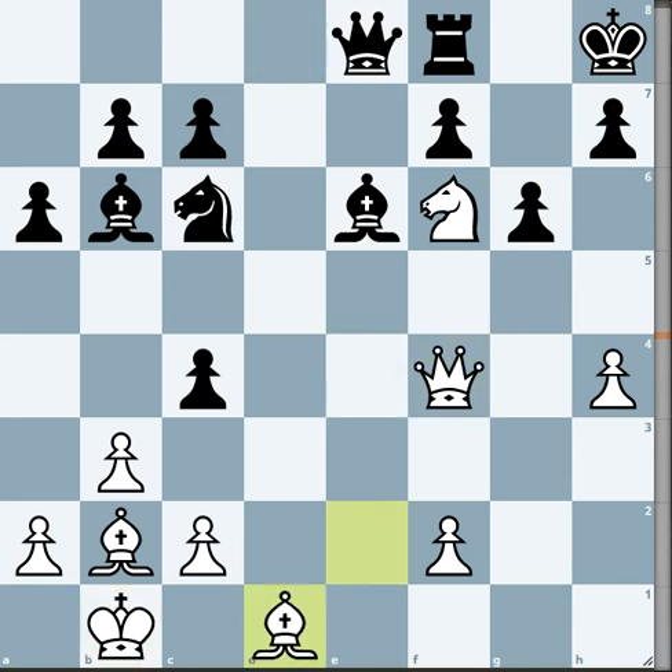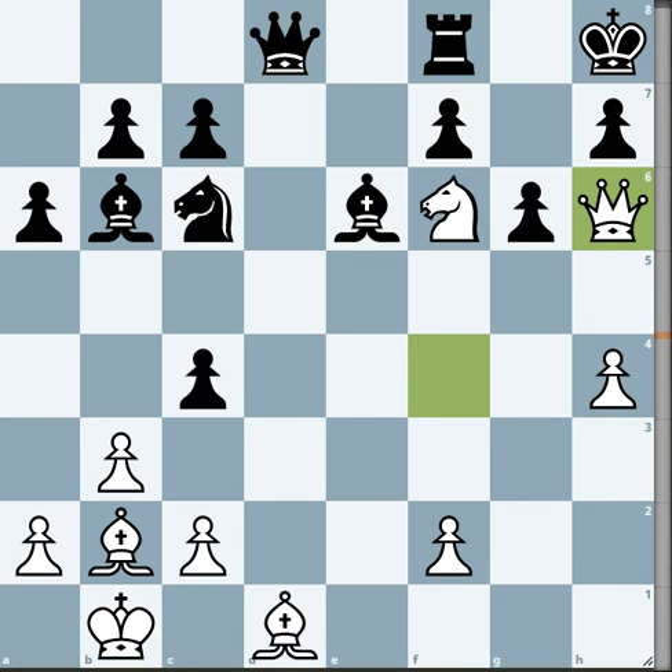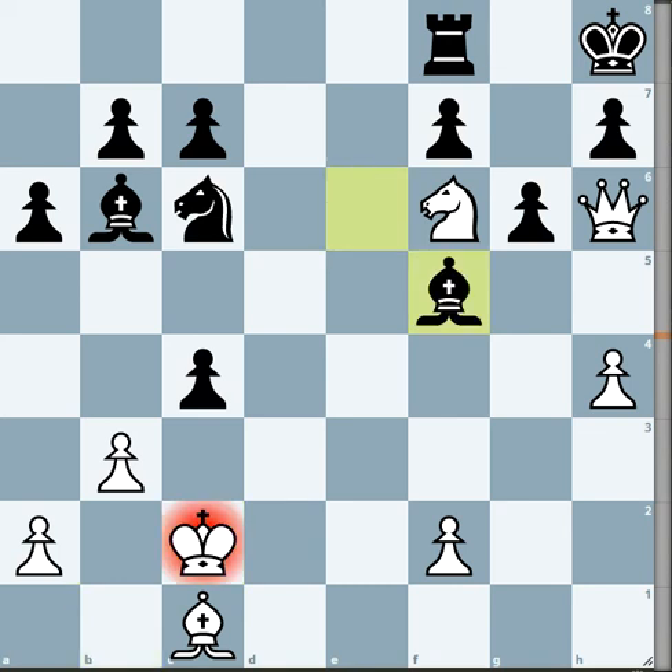Rook d1, Bishop d8. The move is highlighted already — Queen a6 is the move. You are obviously going to find this because putting the bishop in danger is no problem, it's just a bishop. You don't have to bring your queen back; instead block with your bishop. The only way black can delay this checkmate is by going Queen c2, King c2, and Bishop f5.